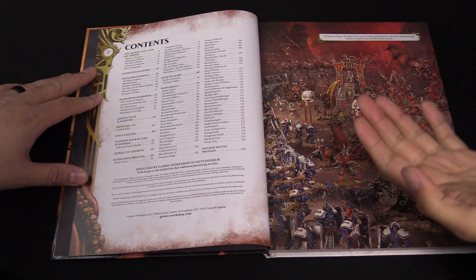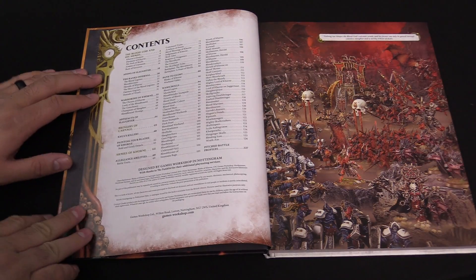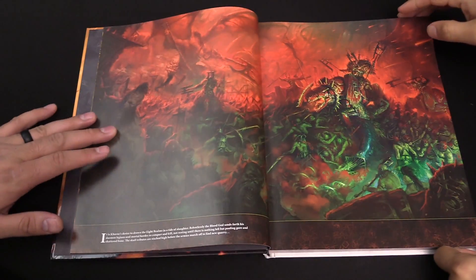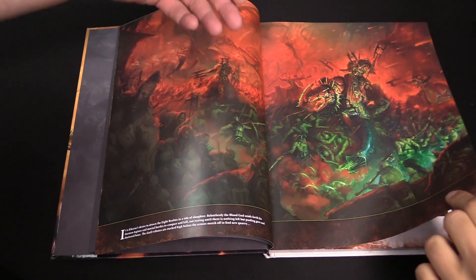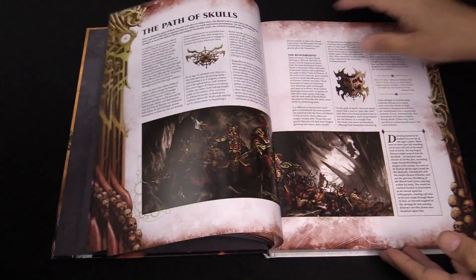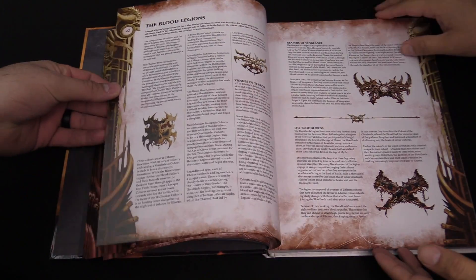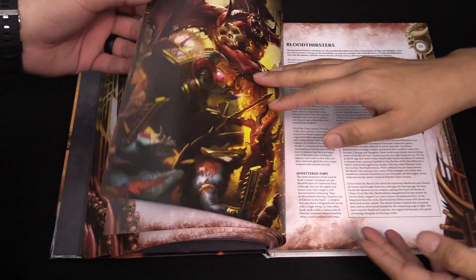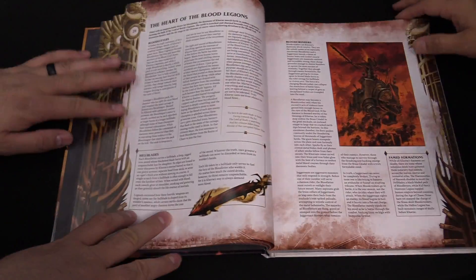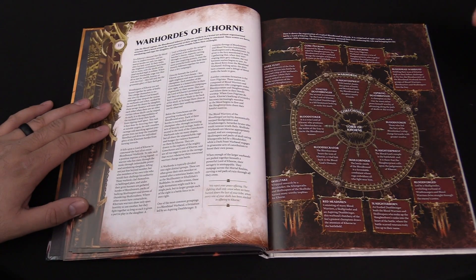As you'd expect in any of these books, you get all the lore, all the rules, all the war scrolls, and points at the very end. We're going to skip over the lore — there's some new art that's cool. There's a bit of lore for each of the units. For all the folks that say Age of Sigmar doesn't have any lore — you're not reading! There are pages and pages of it. It talks about how the daemons have overrun the mortal realms and Khorgos Khul, one of the coolest characters.